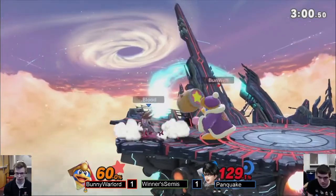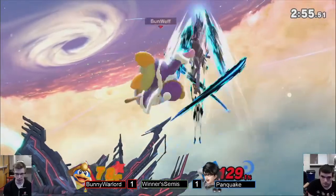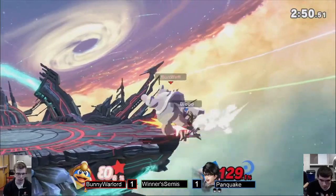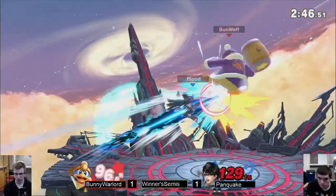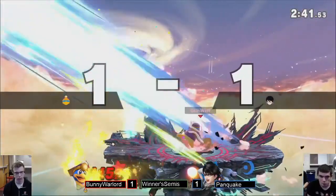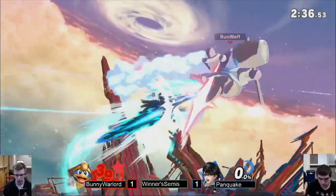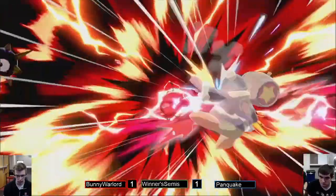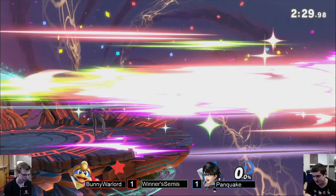Gets the witch time! At 129, Bayonetta should have been dead long ago — great awareness. Bunny has been throwing out a lot of buttons in those situations; he'll offer a down or jab, and Panquake was ready on the trigger with that witch time. Definitely could end it if he gets him off stage — nasty up-B down air combos with Baeo that will KO especially with the blast zone coming up. Panquake jumped off stage behind him to get the video off. His specials are so important in neutral. Close set — quarter pull.